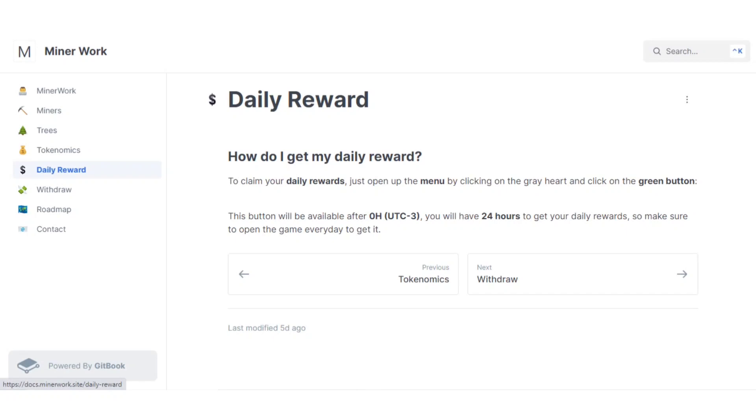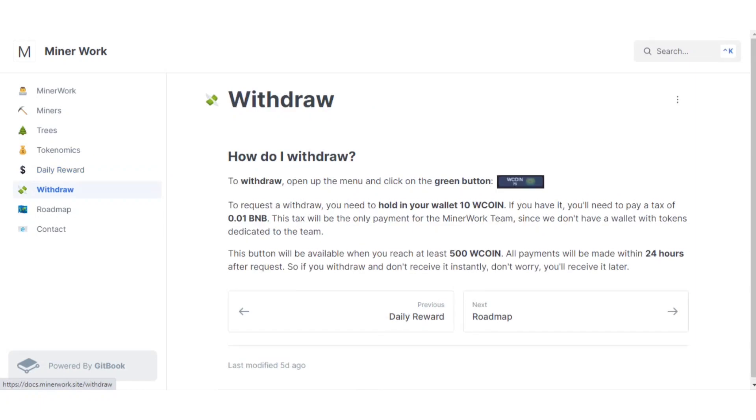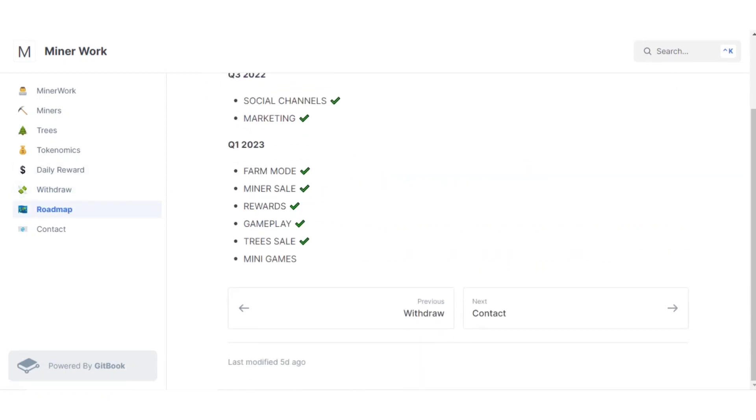For daily rewards and withdrawals, open the menu and click the green button. To request a withdrawal, you need to hold at least 10 W coins in your wallet, and you'll need to pay a tax of 0.01 BNB — this is the only payment for the Miner Work team. Withdrawals are available once you reach at least 500 W coins, and all payments are processed within 24 hours after request. You can also check their roadmap and contact details including Telegram support.